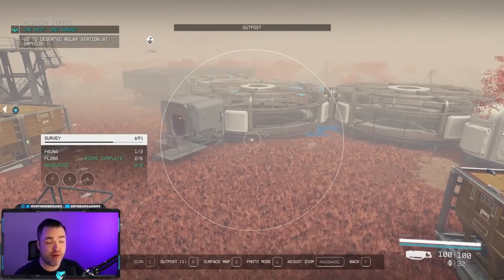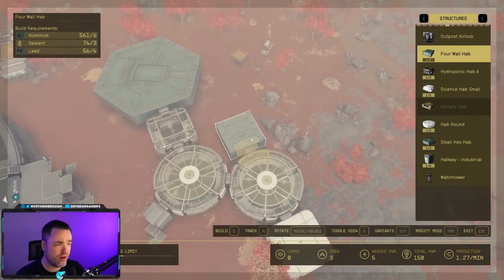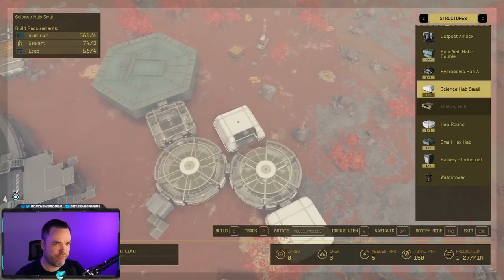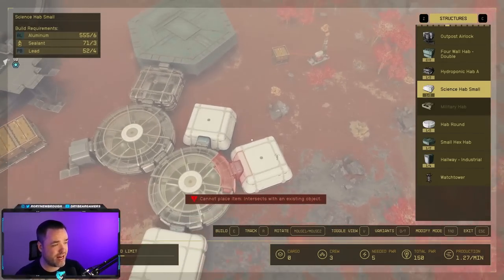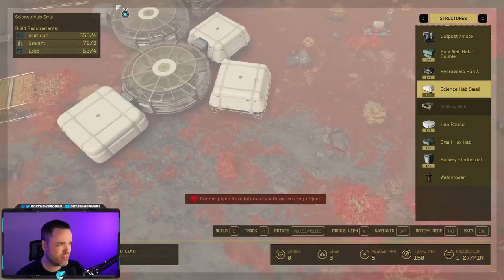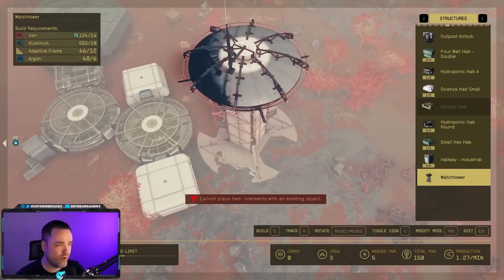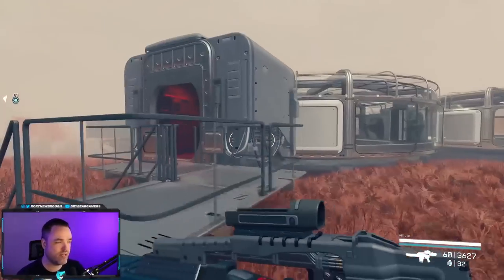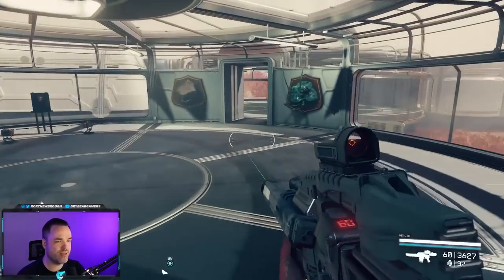For habitation, you have plenty of options when building your outpost. Under Structures, there are tons of options with different variants, and as you unlock more Outpost Engineering you get increasingly advanced and varied module types — military style, hab round, all-glass, hallways between them, and more. I recommend placing habitation modules using the top-down V view. As far as I can tell, you have to have one of these outpost airlocks to enter the habitat at all — unfortunately the animation is long and tedious, but you have to wait for it to cycle before you can go inside.